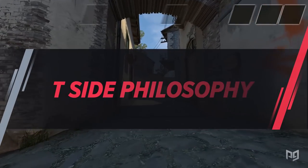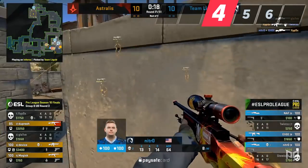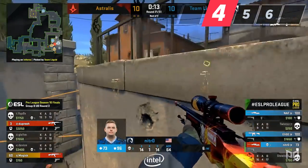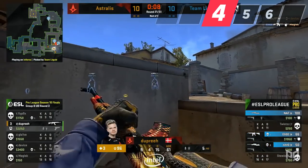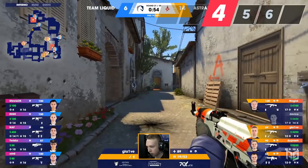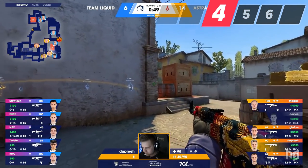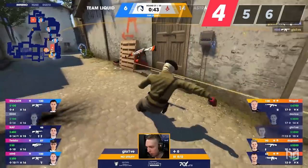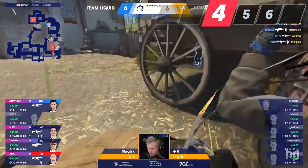As a T side player, the main areas you want to push the CTs off of are banana and brackets — controlling these gives you an easier time pushing onto the bomb sites. When you take map control and force the CTs to fall back onto the bomb sites, you leave them in the dark on where you're going. One of the biggest T-side advantages on Inferno is that you can move back and forth between the two bomb sites very quickly. Use this by throwing fakes, constantly keeping the enemy on their toes before grouping up and pushing onto the site. Occasionally faking will make CTs second-guess themselves and slow down their rotations. For all these reasons, taking map control on Inferno is extremely important.